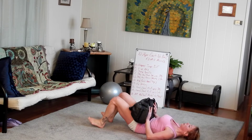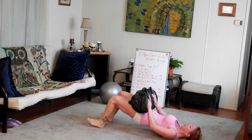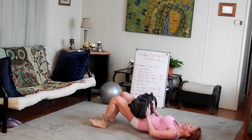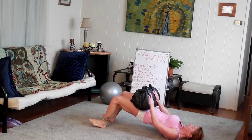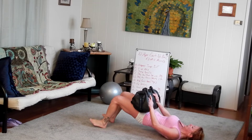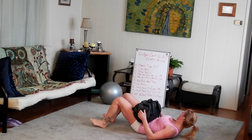Hip bridges — keep your tummy tight as you roll one vertebra at a time back down to the floor, but never completely resting at the bottom. Five — six, squeeze — seven, squeeze that tush — eight, nine, and ten, squeeze it.